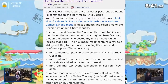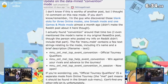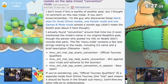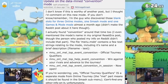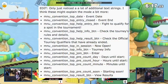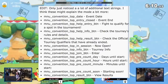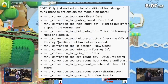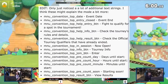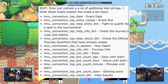From the text strings, we can see: 'Convention is the official tourney qualifiers,' 'Win against your rivals and advance to the tourney,' and 'The event Convention in session is now open.' Official tourney qualifiers is a separate mode from online tourney. The 'mel' part means it should be found in the Smash sub-menu. Additional text strings include: event date, event end, fight to qualify for a spot in the tournament, check the tourney's rules and details, and check the official tourney qualifiers that have already ended.